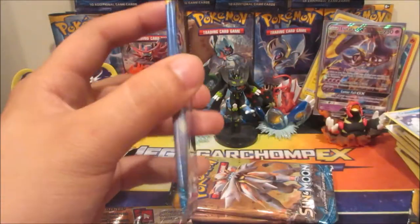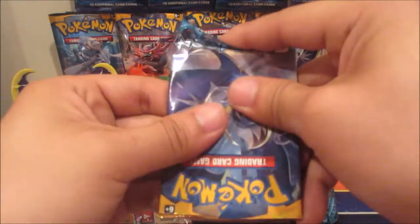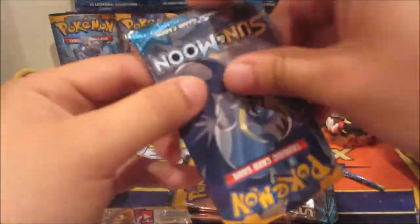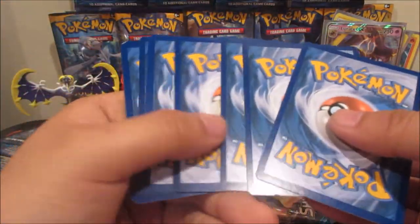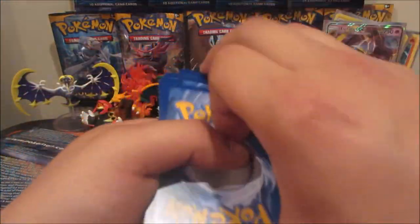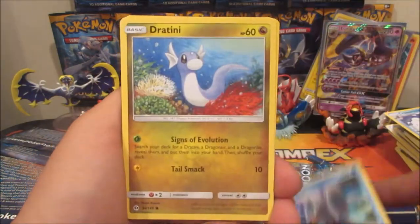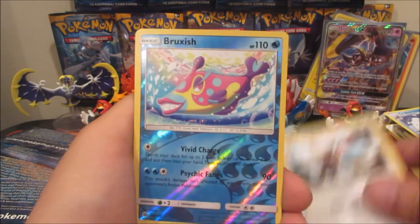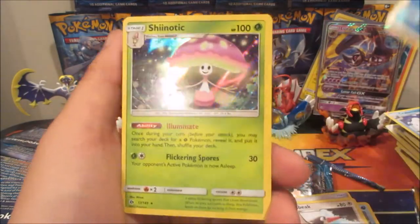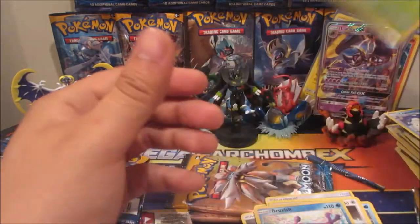Three packs left. Come on, the GX's gotta come out! Alright — we got Shellder, Zubat, Stufful, Wimpod, Dratini, Metal Energy, Energy Retrieval, Corsola, Trumbeak, Bruxish reverse rare, and a Shiinotic holo rare. So we've got four holo rares total — pretty decent.